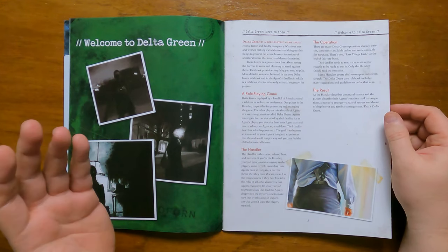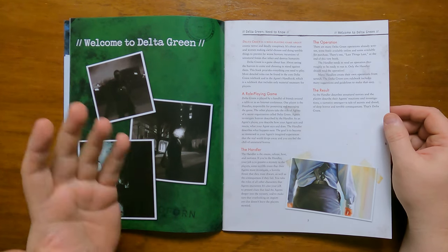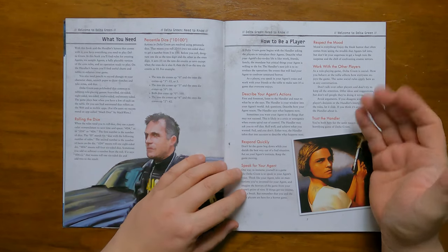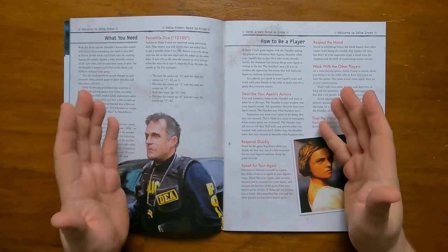It gives us a page on what you need to play Delta Green — dice — and then it shifts to how to be a player. It makes the point of stressing things like respecting the mood, explaining the need to know when to laugh and trusting the handler. Alongside other more obvious things like working with other players, speaking for your agent, describing your agent's actions and responding quickly in order to keep the game moving.